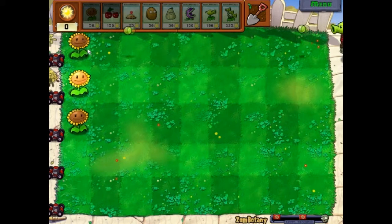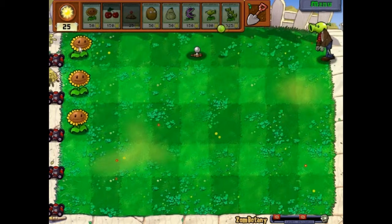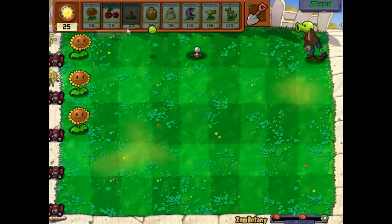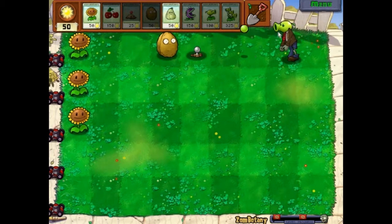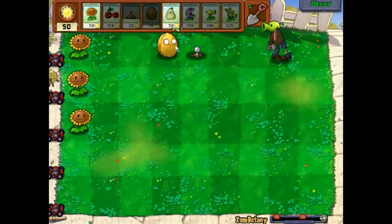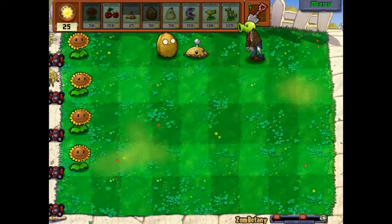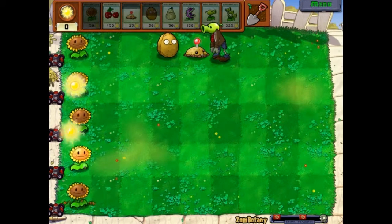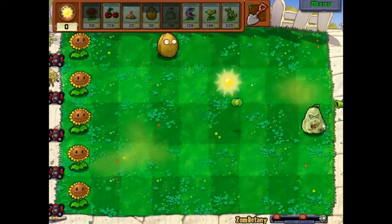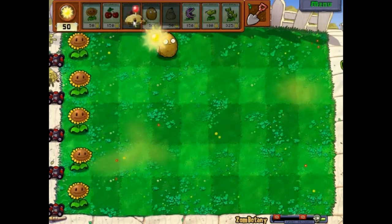Oh shoot — they're killing my sunflowers! I need some walnut. Oh my god, this is not good. These zombie plants can shoot at your plants — yeah, they shoot. Basically, that makes it a lot more difficult. It's more than just taking care of them before they get to your plants. I'm not going to take any chances. I want to keep my sunflowers alive.